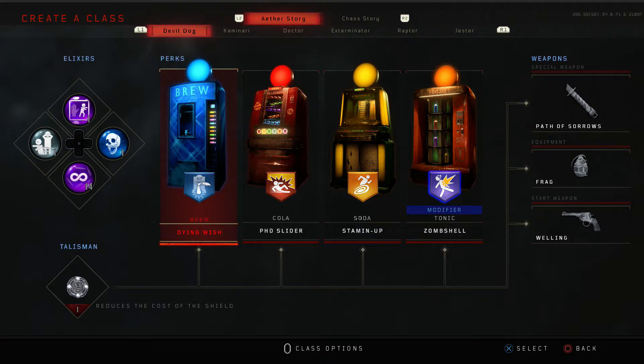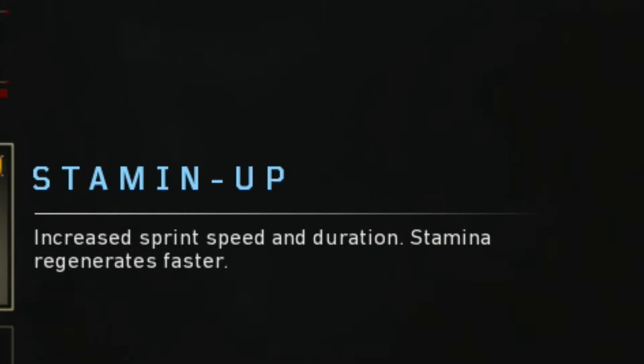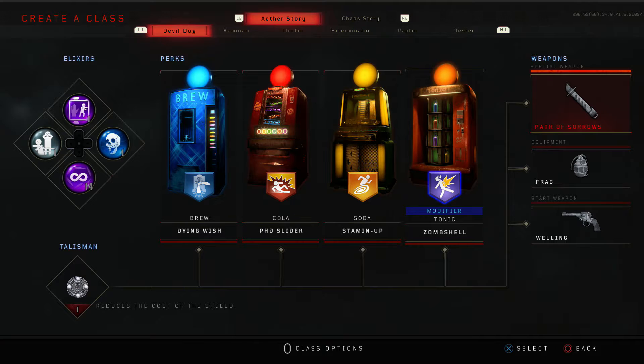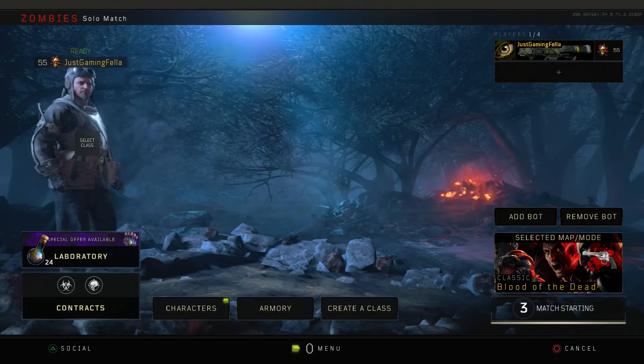Perk-wise, if you've got an epic one put it on. I've got a reduced shield cost. Dying Wish on solo is perfect — it basically saves your life. PhD Slider you can fill with anything you like. Stamina Up is a must, just like Dying Wish. Zombie Shell is perfect because it leaves a little exploding monkey bomb trail behind you — zombies won't hit you. I've got my katana and the Welgun as the pistol.